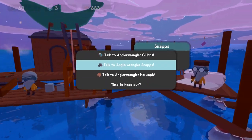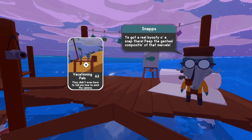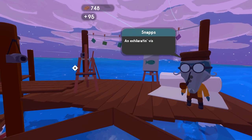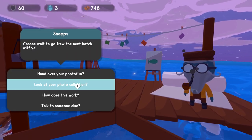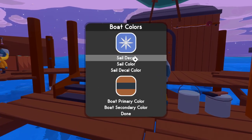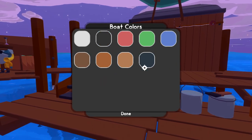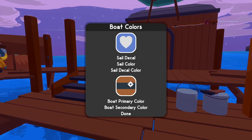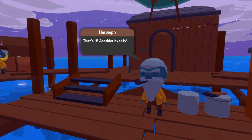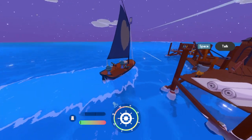Then we talk to the photographer — we took a picture of that couple and hand over our photo film. He gives us the heart decal and 95 wood planks, plus a new fresh roll of film. Then the guy in the center lets us customize our ship. We can change the decal — we've unlocked the heart. You can also change the sail color and the primary color of the boat. We just unlocked this color from the fish we caught. Now our sail has the new decal and a different color.